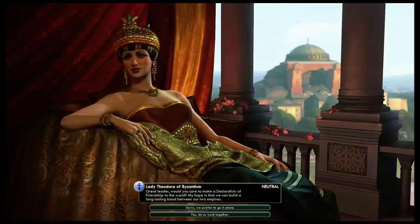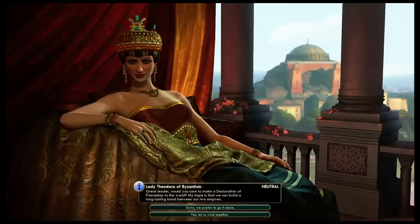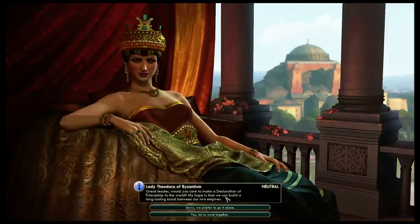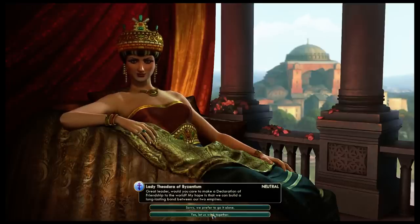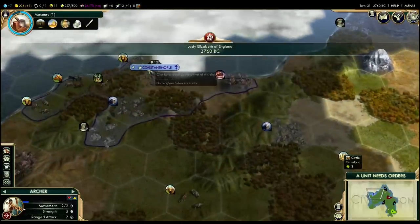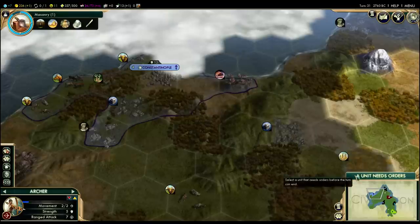Theodora wants us to declare friendship. By making a declaration of friendship, we are telling the world that we're friends. Furthermore, there's a huge diplomatic penalty if one of us declares war on the other — it would be a diplomatic black mark across everyone in the game. Friendship agreements only last a certain amount of time — I believe it's 30 turns on normal speed. I don't think I'm going to be attacking her within the next 30 turns, so I'll say yes. This will improve our relationship and enable more diplomatic actions: exchanging gold directly and eventually signing research agreements.